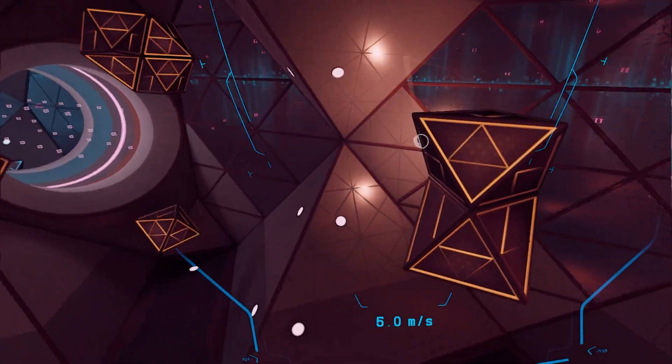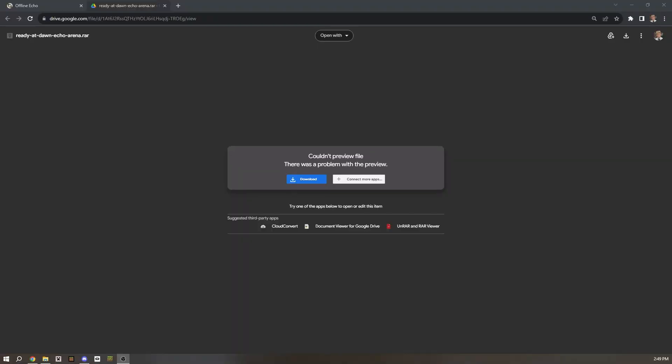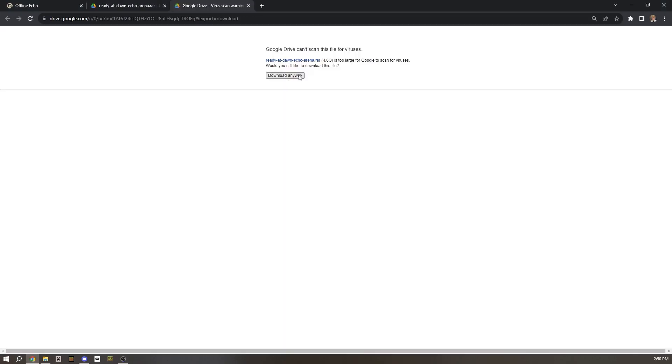So I'm going to start the tutorial now. What you're going to want to do is come to this Google Drive link — it has the latest edition of Echo VR that you could play. You're just going to click download on it, and it's going to say something like 'it's a virus' — you don't care about that, so it's going to be downloading.